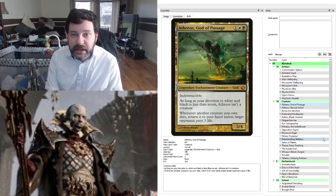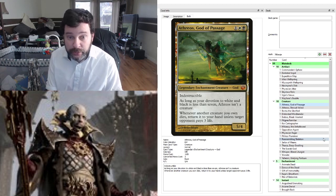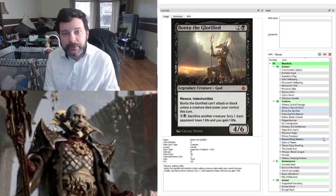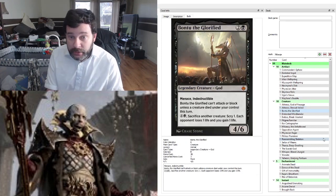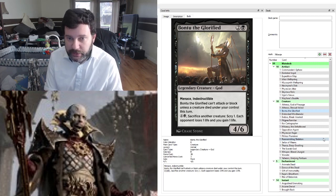Moving on to creatures — running some gods. The nice thing about the gods is they're generally indestructible. We've got Athreos, God of Passage, which lets us return a creature we own whenever it dies — it comes back to our hand unless an opponent pays three life. Also Athreos, Shroud-Veiled: if we manage to get a coin counter on Nevinyrral, we can do some sick things. Bonttu the Glorified can't attack or block unless a creature died under our control this turn, but it has its own sac outlet — three mana, 4/4 with indestructible.